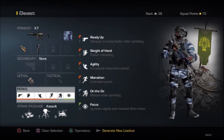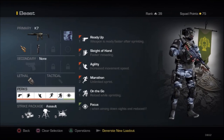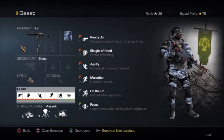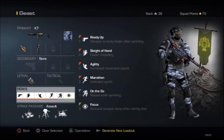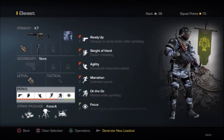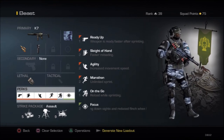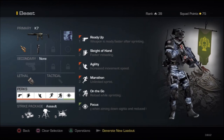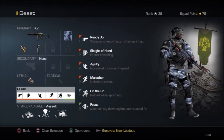Moving on to the next perk, which is On the Go. This perk comes with two things. One, it allows you to reload as quickly as possible — faster than Sleight of Hand, like around 0.80 seconds of reloading time. It's going to be very quick. Not only that, it adds a little boost every time you're sprinting — kind of like a NOS thing. Every time you're reloading while sprinting, it gives you a little jump step forward. That's your little boost every time you reload while sprinting, which means you're going to be one step ahead. Nobody really breaks down this perk, but that's how it works.